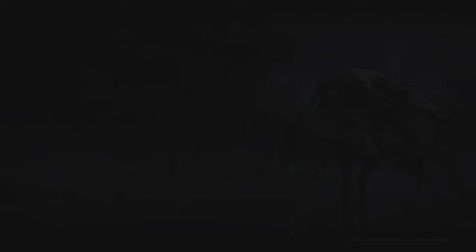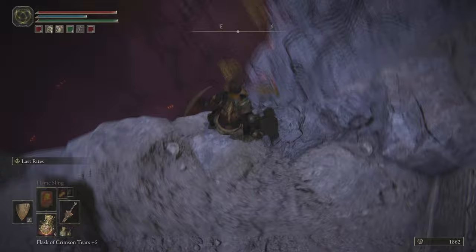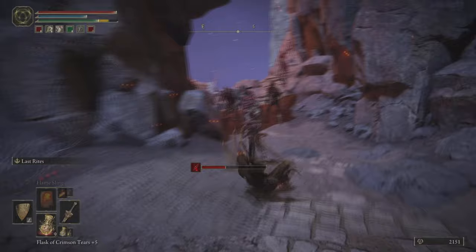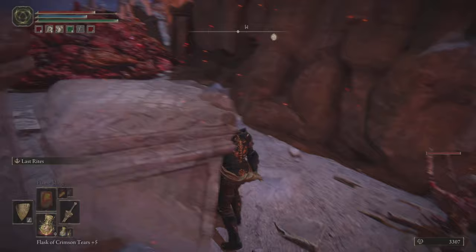From this grace point we're going to make our way up plenty of stairs. We're going to dodge these bloody skeletons as we go past them — some of them may try to grab you, some of them may explode near you, but if they do it's just three runes as they are committing suicide. We're going to travel all the way up until we come up against the bloody blob. Just poke him once or twice — it's going to open up a gap for you to shimmy through and on to the next grace point.